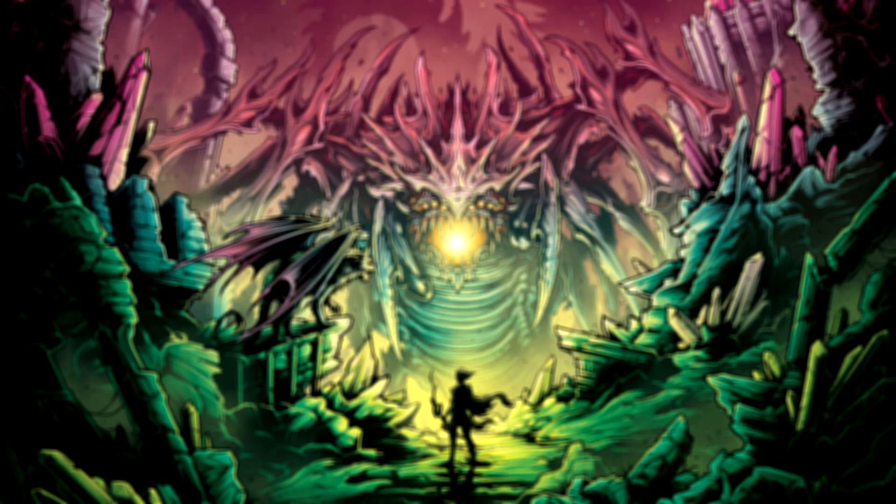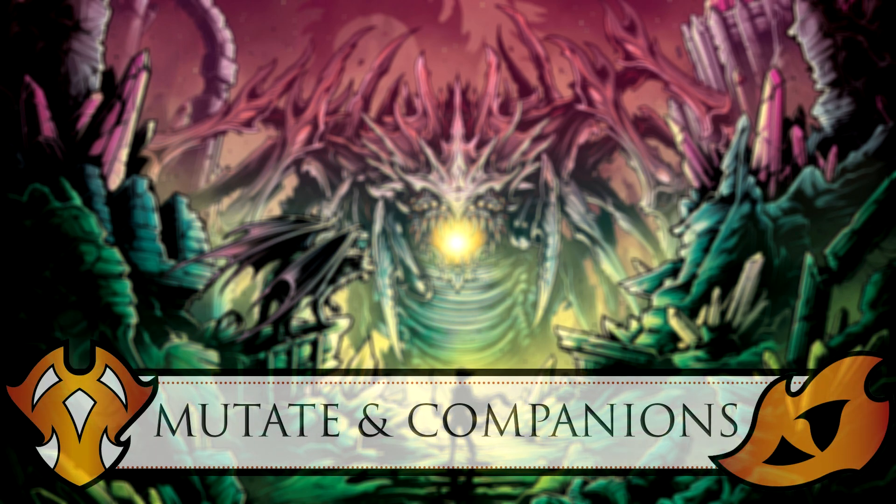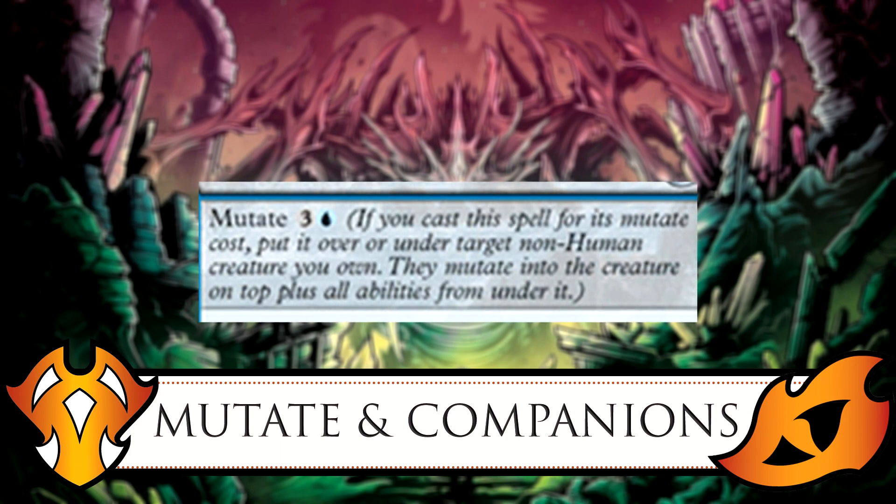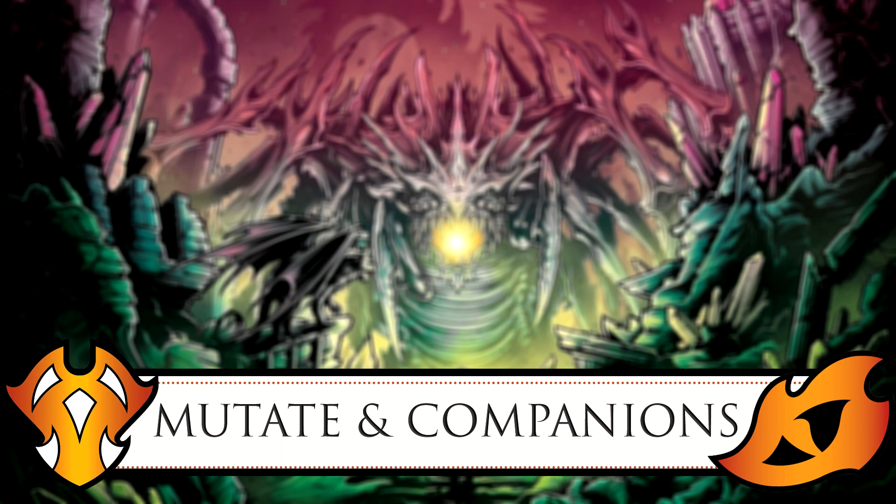Let's revisit the new mechanics, starting with Mutate. Mutate is: if you cast this spell for its mutate cost, put it over or under target non-human creature you own. They mutate into the creature on top, plus all abilities from under it. It's an alternative way to cast a creature — the mutate cost can either be less or more than the creature's original cost depending on the ability. It's one of those mechanics you really have to play to fully grasp.